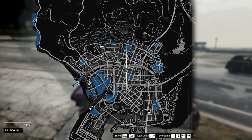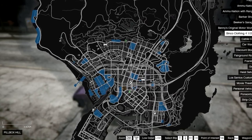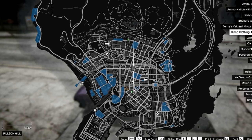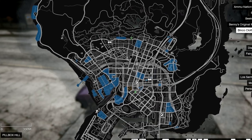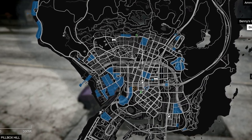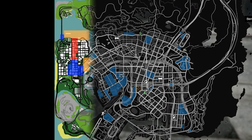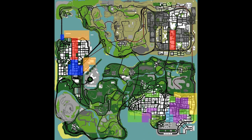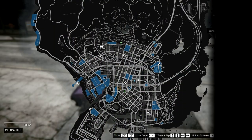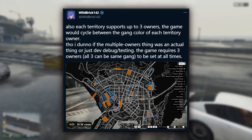There were apparently more than 41 territories, which makes sense if it covered the whole map. Looking at the picture, this is mainly down in the city — this is what the GTA Online map would have looked like with the original vision of cops versus crooks. Blue is presumably for the cops, who own all of these territories. This was such a cool concept for GTA Online, building on the San Andreas territories system but making it multiplayer.